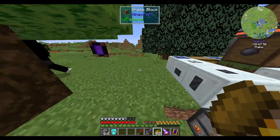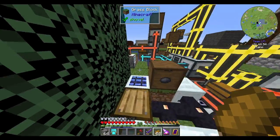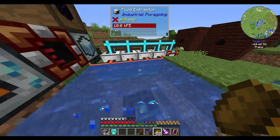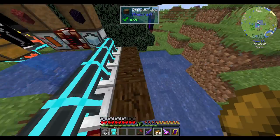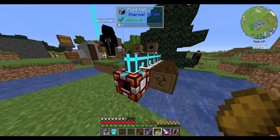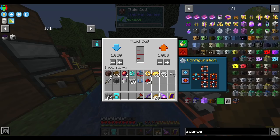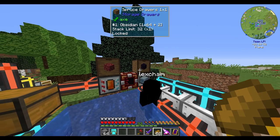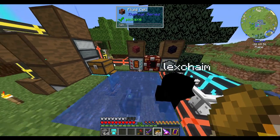Oh yeah, you got some rubber trees. Yeah, but I mean, I've got the Dissolution Chamber. We got latex being produced, and the big thing is this Obsidian Maker turns Netherrack or Cobblestone into Obsidian. Nice.